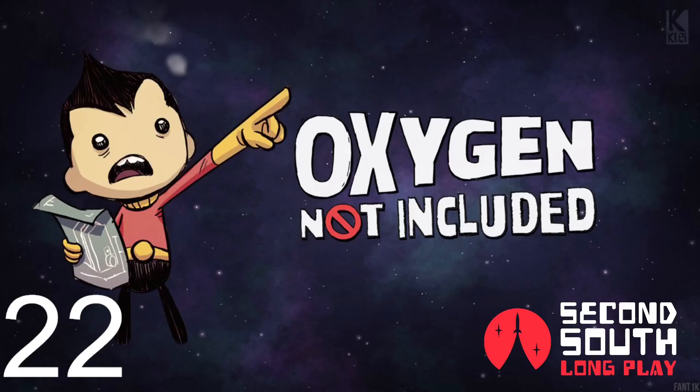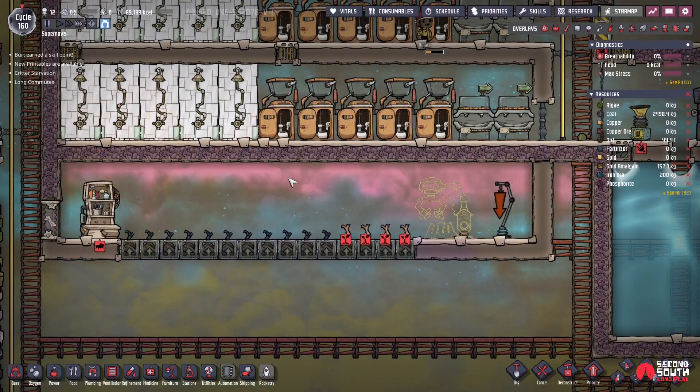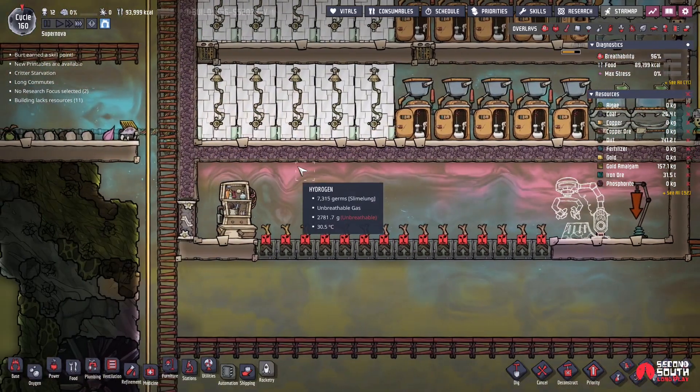Hey everyone, welcome back to another episode of Oxygen Not Included. We're going to jump in, take a look around, see where we left off last time, and kind of go over some of the things I've learned since the last recording. I did a little bit of research, and like this game always does, it teaches you new things constantly as long as you're looking into them. So we're going to pop into our base and start things up.